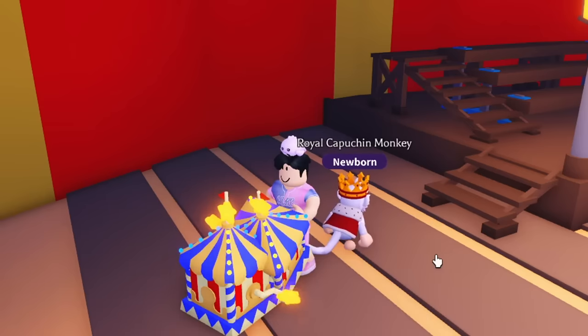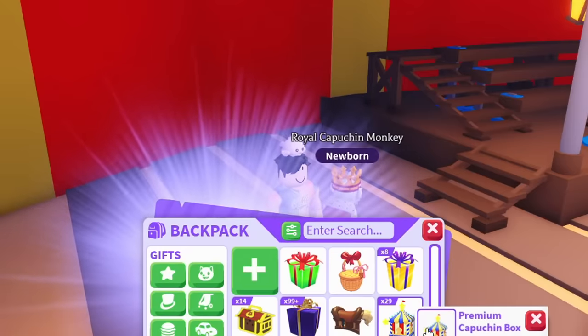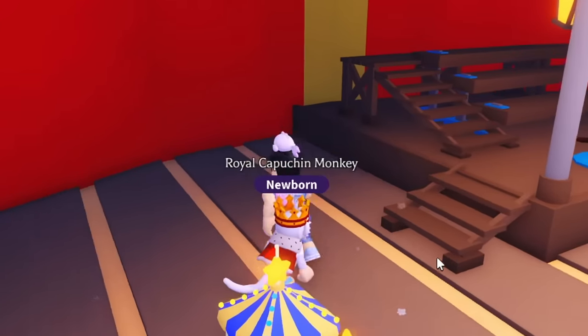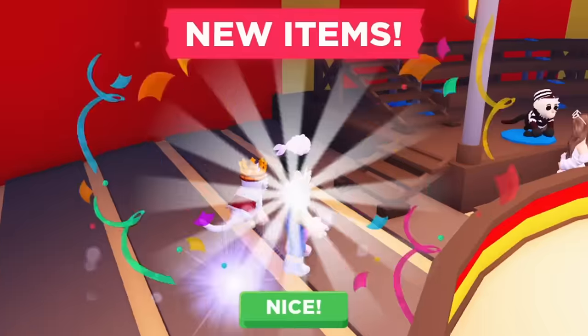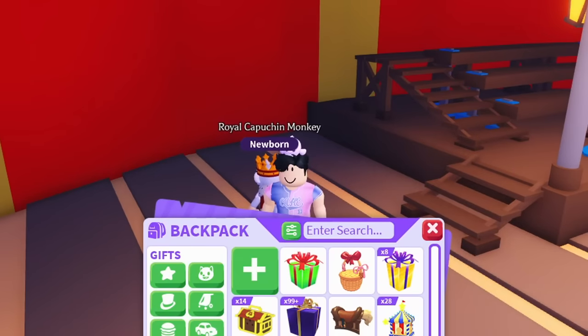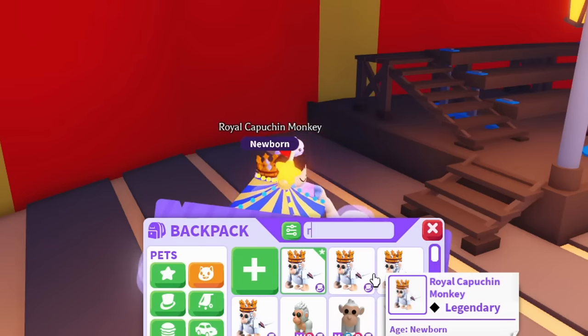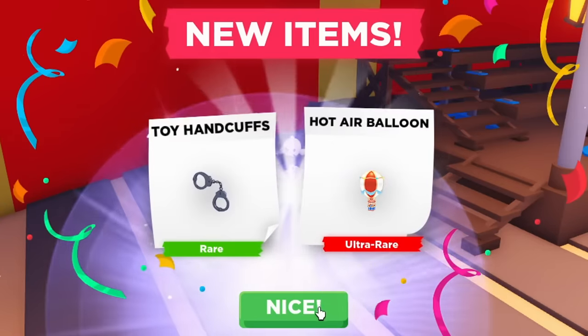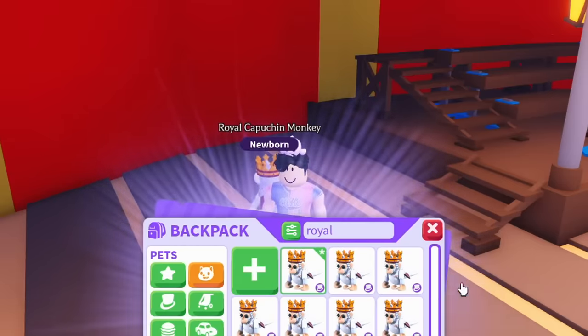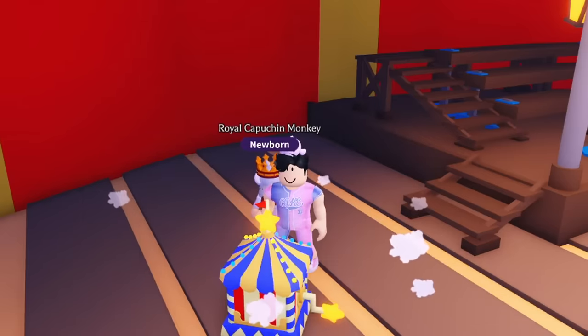I want to get more Royal Monkeys. We got hot air balloons — pretty cool but I don't really need them right now; I think it's a vehicle. We got another Royal Monkey — we are getting very lucky! We might have enough to make the mega actually. We also got handcuffs.